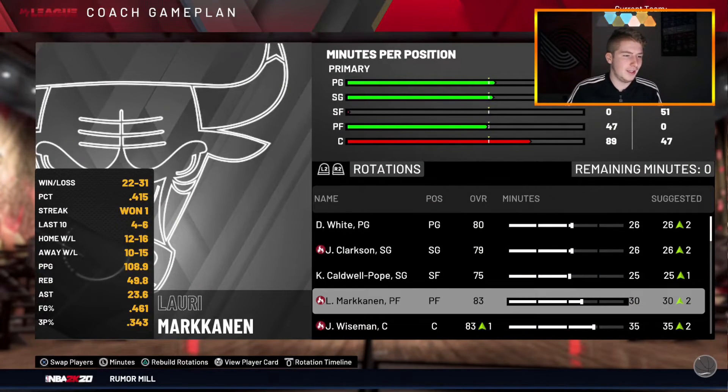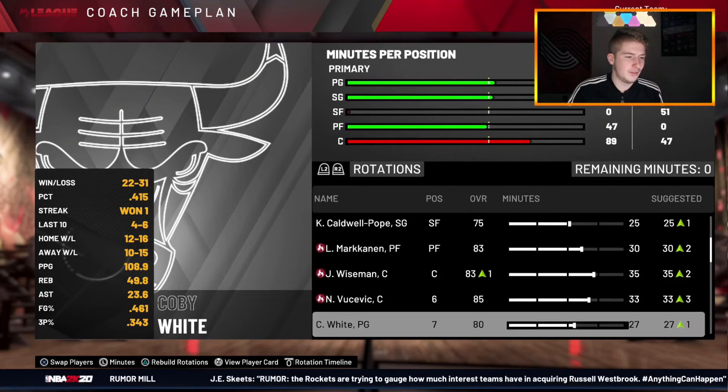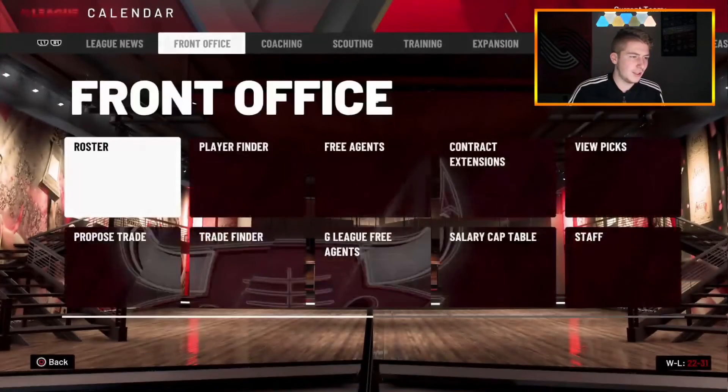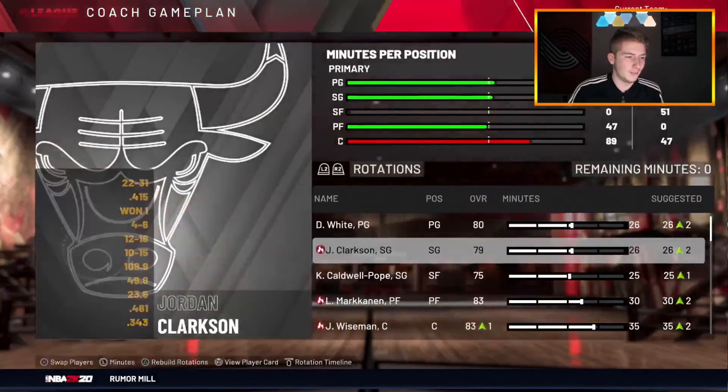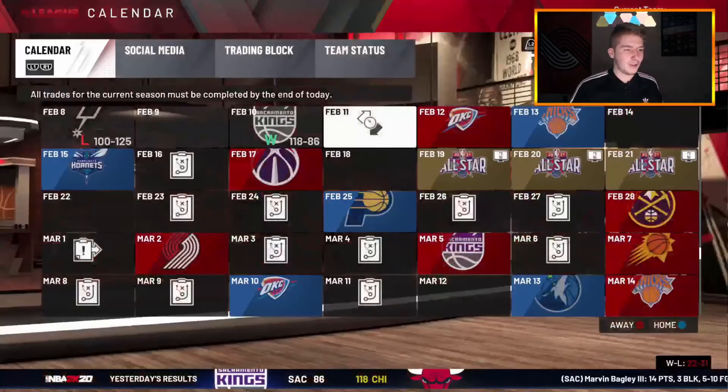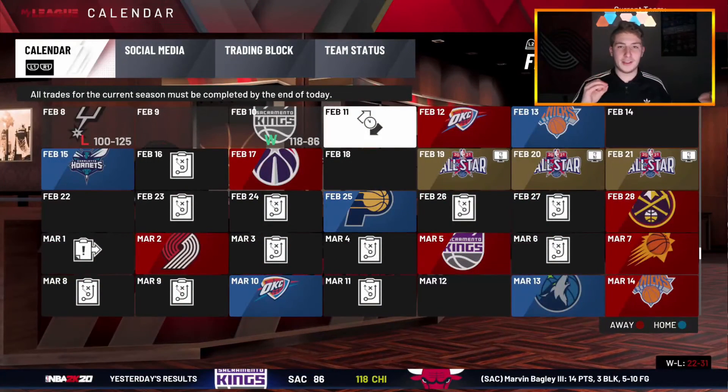So the final roster ended up as: Derrick White, Jordan Clarkson, KCP, Markkanen, Wiseman, Vucevic, Kobe White, Willie Cauley-Stein. We got Nikola Vucevic twice this season. We're probably not making the playoffs but that was the challenge. My throat is starting to hurt from talking so much — I'll end the video here. Thank you guys so much for watching, definitely leave a like if you enjoyed. Peace!